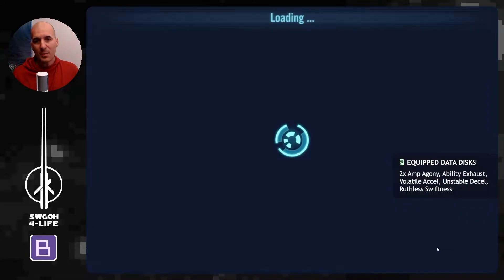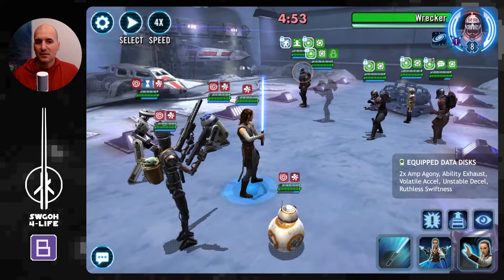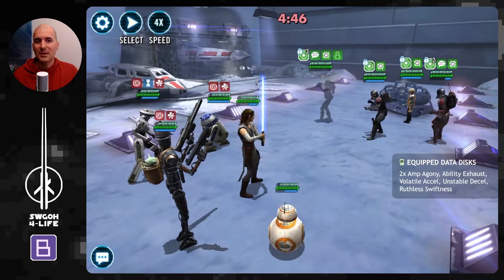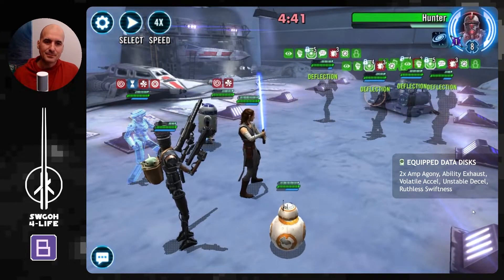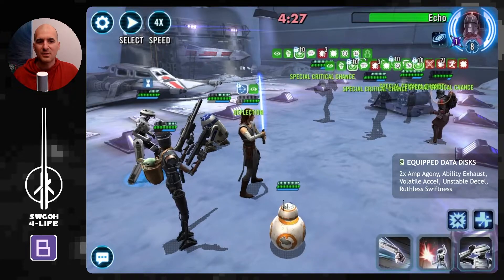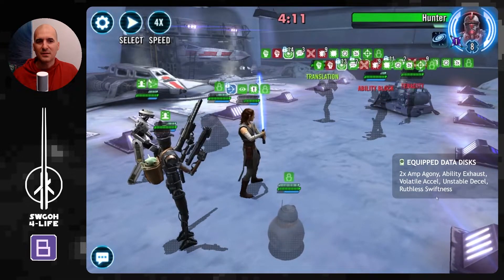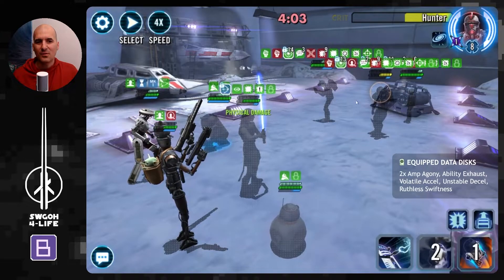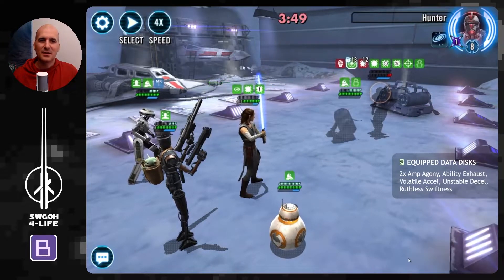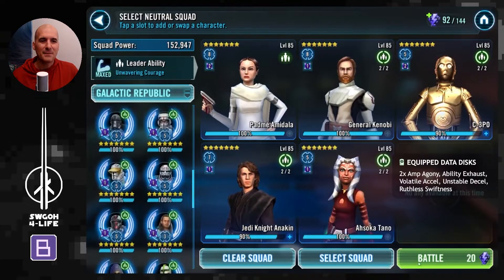Another team: Rey. Again, this is versus a non-over-prepared Bad Batch team — versus over-prepared I'm not so sure, but still showing teams that can work so you can make a decision whenever you're up against Bad Batch. We had to go after Wrecker first since he had a pre-taunt. IG cleansed off all the debuffs, which helped. Going after Echo — he's the main problem. Once Echo's out it's pretty much in hand. We've got some ability blocks on them from Ability Exhaust. Hunter will die from damage over time anyway. Rey works versus standard Bad Batch; versus over-prepared, I probably wouldn't try it.